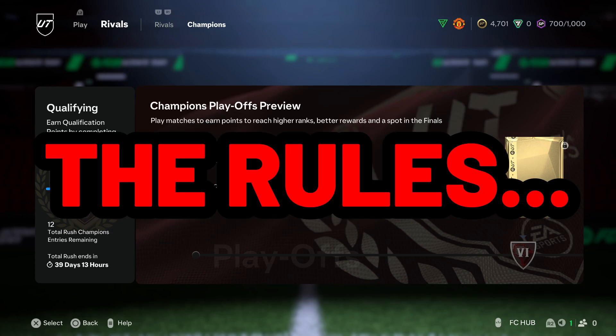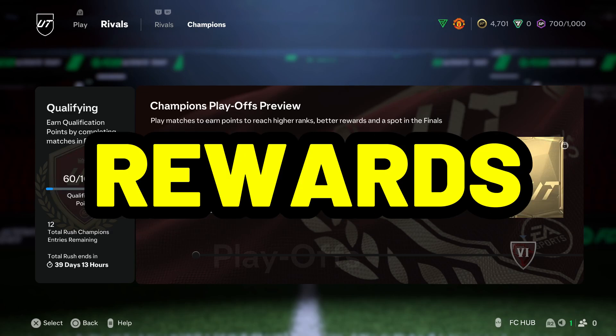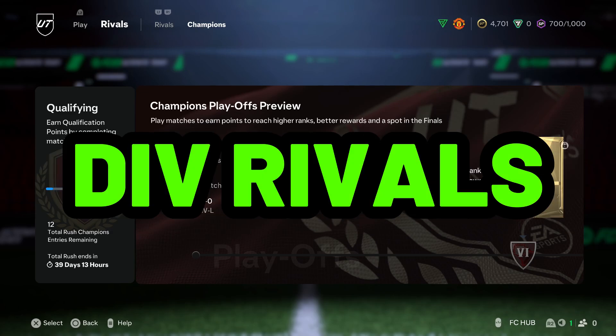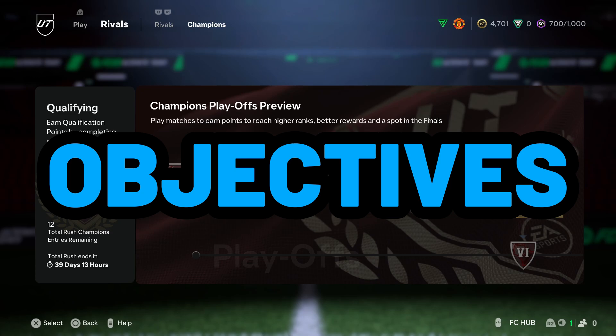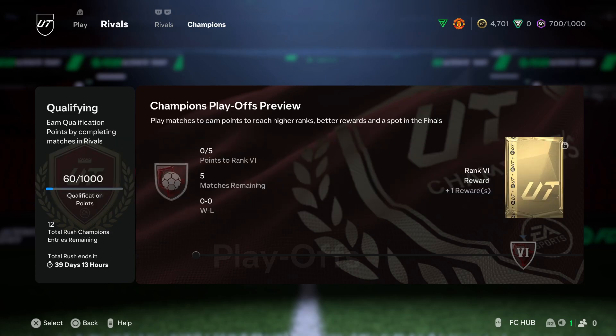Now let's get into the rules: no money will be spent. The only way we can upgrade our squad is through rewards from Footchamp, Division Rivals, and the new Rush Mode. Objectives and SPCs are also fair game. There will be times where I'll be doing stuff off camera, but if anything important happens I'll make sure to show you guys. Only FIFA points we used came with the Ultimate Edition — other than that, we will not be spending any money on this series.